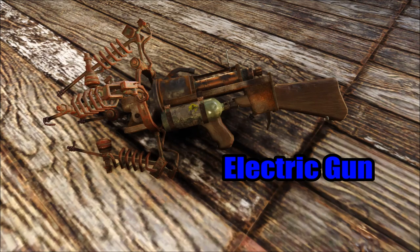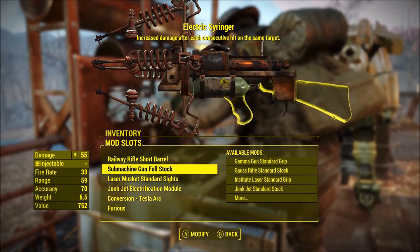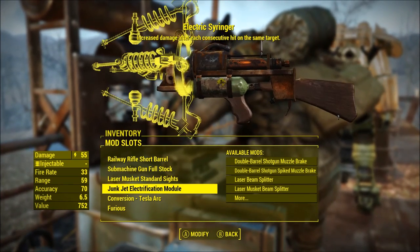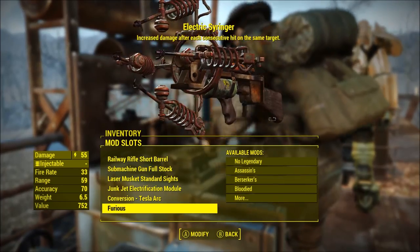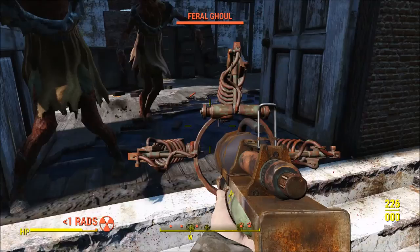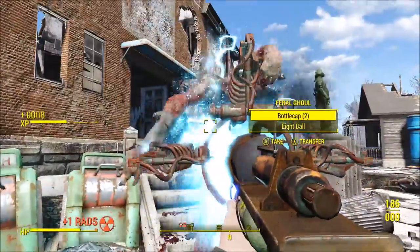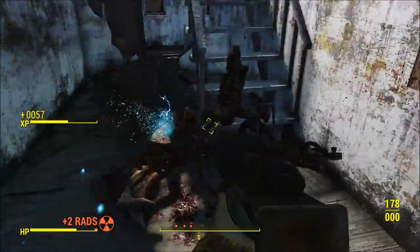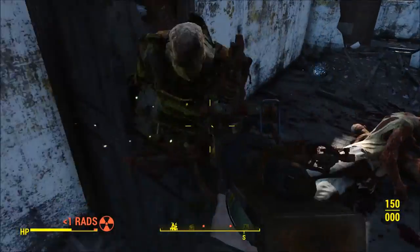The final syringer weapon today is the electric gun. I used the WMX mod to convert the projectile into a Tesla projectile rather than using syringes. It still uses syringer ammo but now shoots a different projectile, so I'm unsure if it actually uses the same effects as whatever syringe you put into it, but I don't think it does. It also becomes automatic fire like the automatic syringer. The version I made didn't work in VATS or in third person because I didn't have a syringer stock, so I'm unsure if it will work in VATS as an automatic weapon, but I do doubt it.